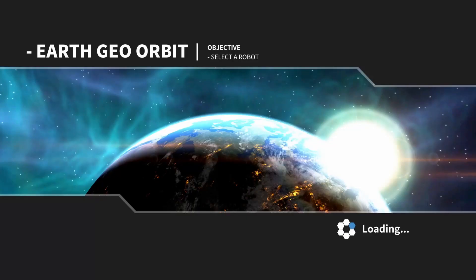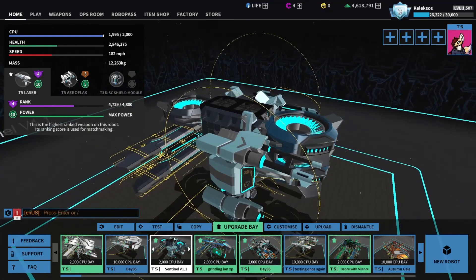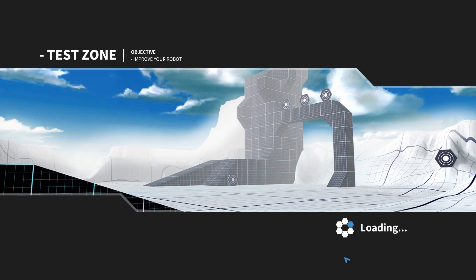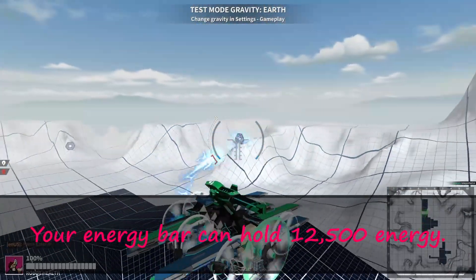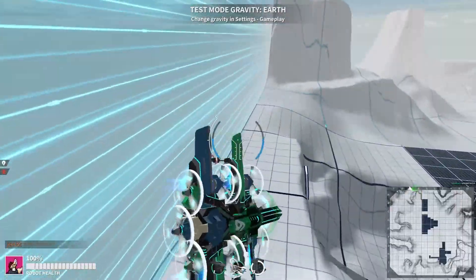Next on the list is Plasma, which got a 14% projectile speed increase, which is very noticeable. They also got a 10% energy buff, which is huge. The closer you are to energy regen rate of consumption, the more a 10% buff will matter. You can already tell it's better. It's easier to hit things with now.